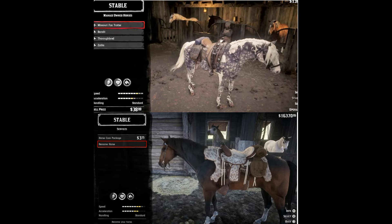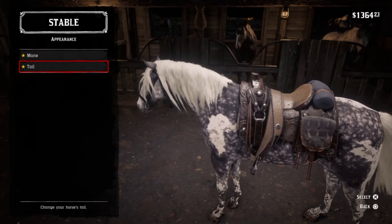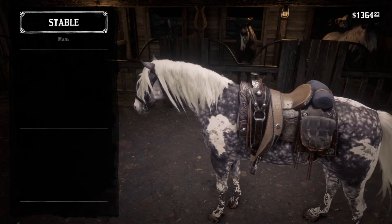The Missouri Foxtrotter is arguably one of the better horses in the game, especially for its speed and acceleration, but aesthetically my favourite will always be the Turkoman. The Foxtrotter is a workhorse and the Turkoman is a warhorse. The Foxtrotter is not as brave as the Turkoman and gets spooked easily, similar to a thoroughbred, but not as bad as Arabians. The Silver Dappled Pinto is probably the best looking Foxtrotter, but there is something about its eyes that are just a little bit weird. Its base stats show its speed and stamina are higher.